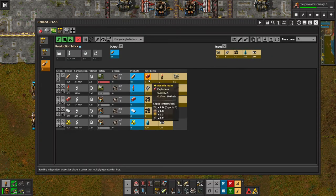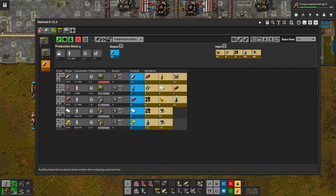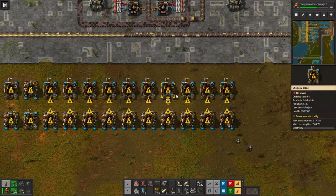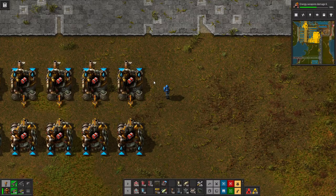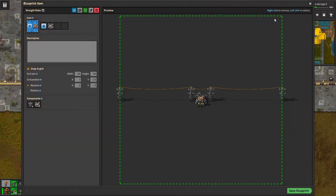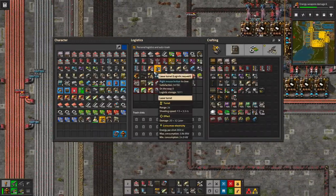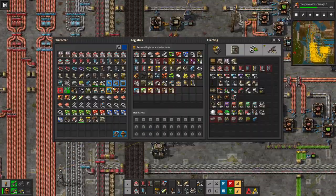There's the explosives, which will then go into tank shells. We need some blue — and by blue, I mean speed modules.